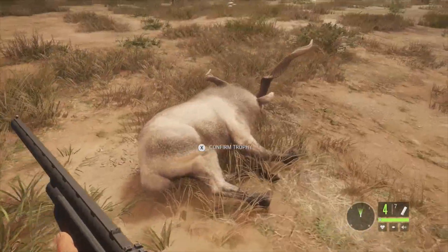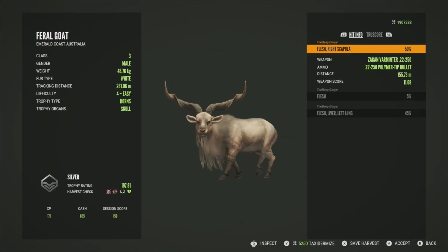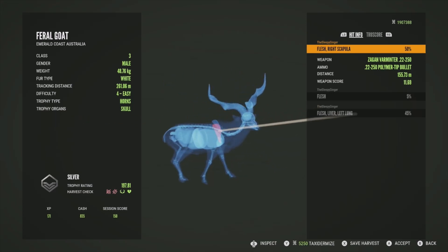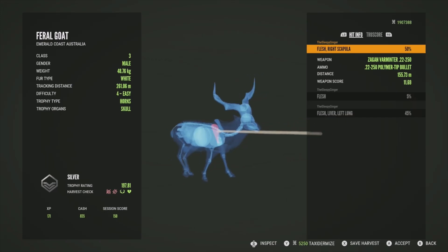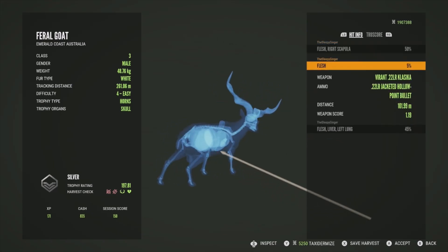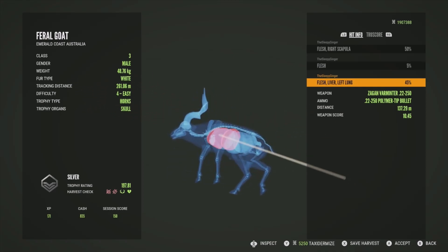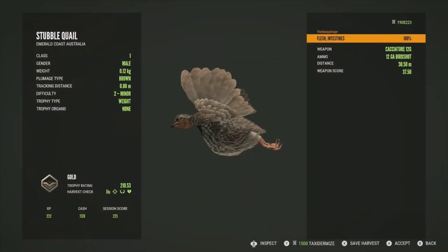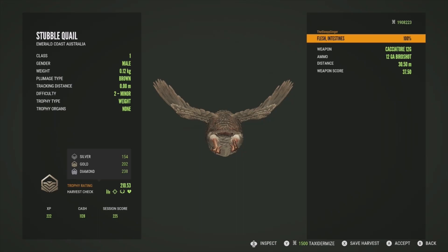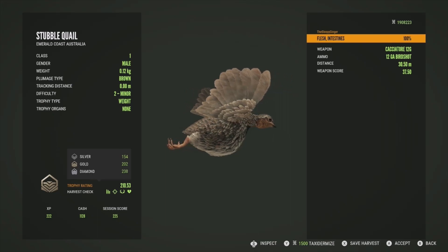This guy will be a silver at 197.81 — really big one. Unfortunately we messed up the shots. First shot was in the right scapula and didn't penetrate through the shoulder — bad shot on my part. Second hit was in the flesh with the .22, which was terrible. Third shot got him in the left lung and liver, so made up for it. Our little quail here is a gold at 210.53 — diamond for quail is 238, so he's a big one. Got pretty lucky there.